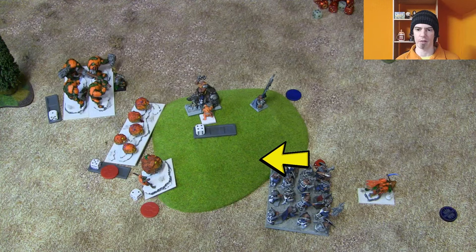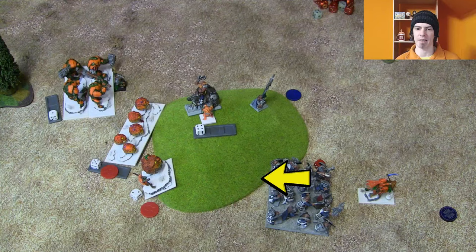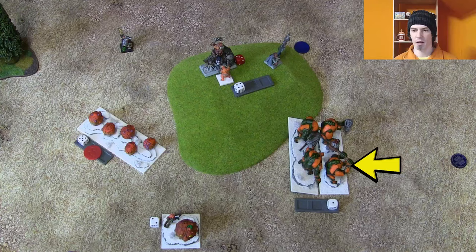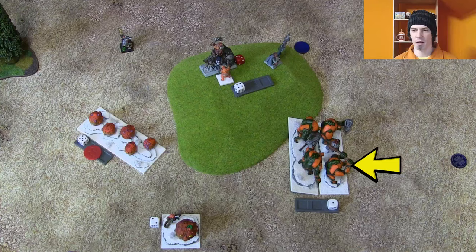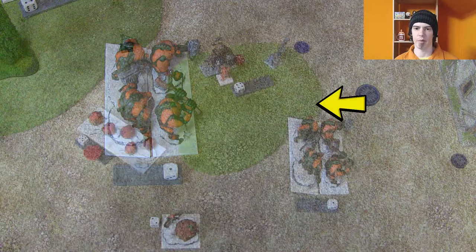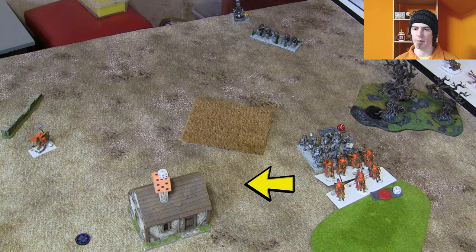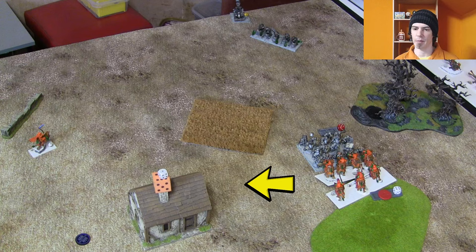My opponent definitely needs turn seven now — this objective under here isn't controlled by anybody. Let's check the Fleabag Sniff unit strength — it's two, since some units have a different unit strength from what you'd expect. The trolls take no wounds from the Stone Priest, so as long as the Morebeasts get out the way — being nimble they can do a rotation — the troll horde can come straight through, ignore all the individuals, and charge into the rear of the dwarves since they're touching the hill. The dwarves are almost certainly going to die if there's a turn seven.